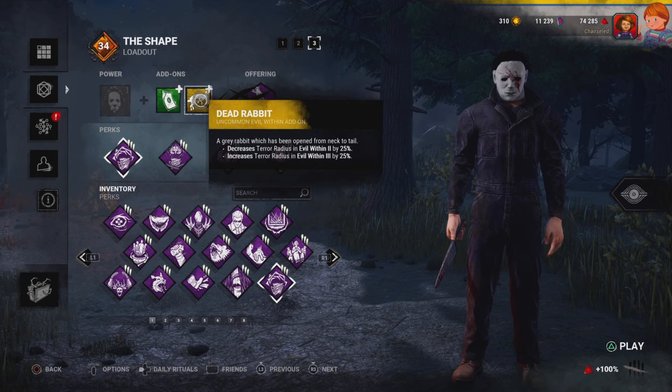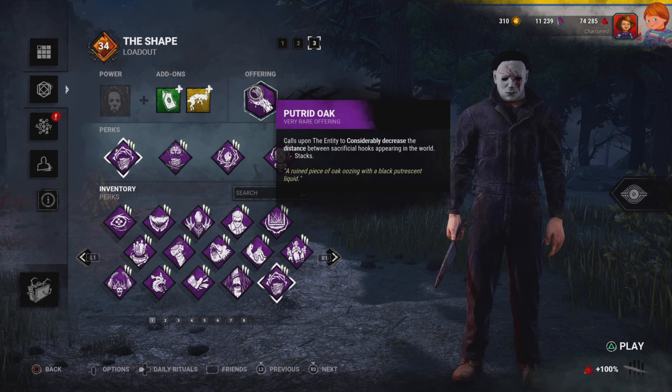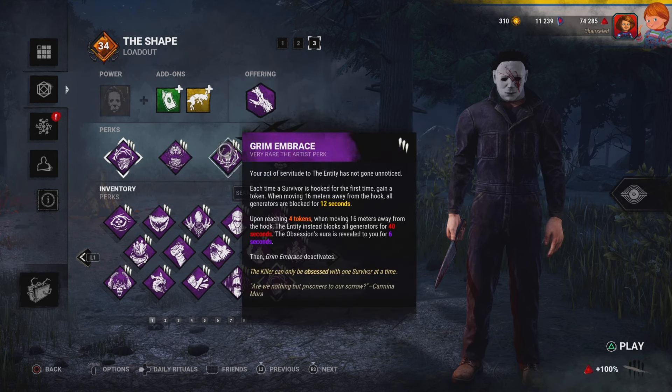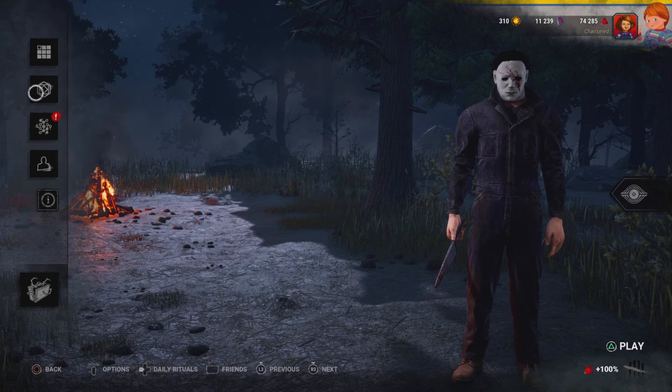Next, we're going to be using J.M. Rouse Memorial and the Dead Rabbit add-ons — he's the best, in my opinion. Besides Memorial Flap, you want to stalk faster. And because I've seen so many people bring flashlights and sabotage hooks lately — I've been playing Xenomorph a lot — I brought Future Note. We have more hooks appearing in the world so we can get to hooks quicker. Unfortunately, as much as I'd love to bring a Mori or anything else, it is what it is.